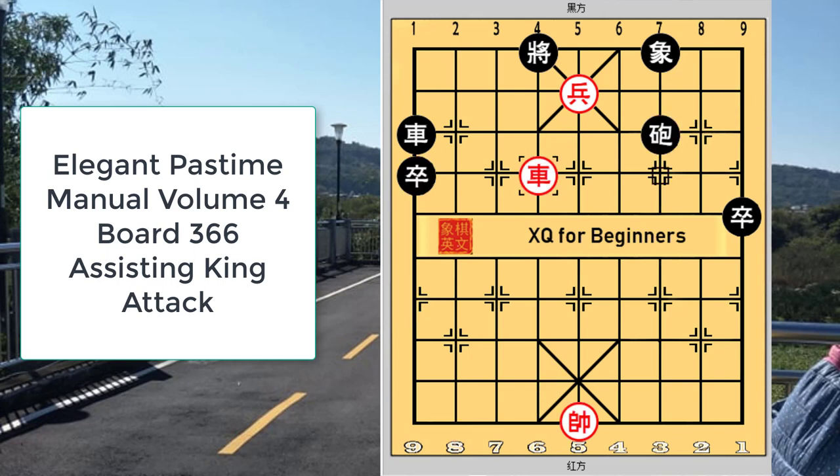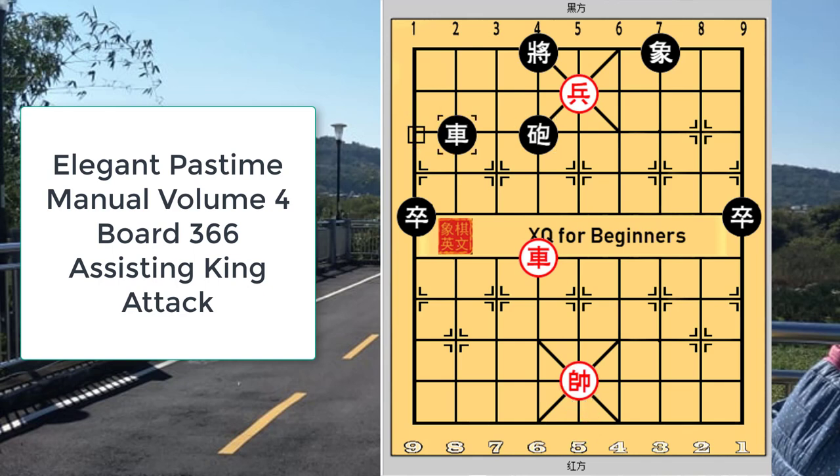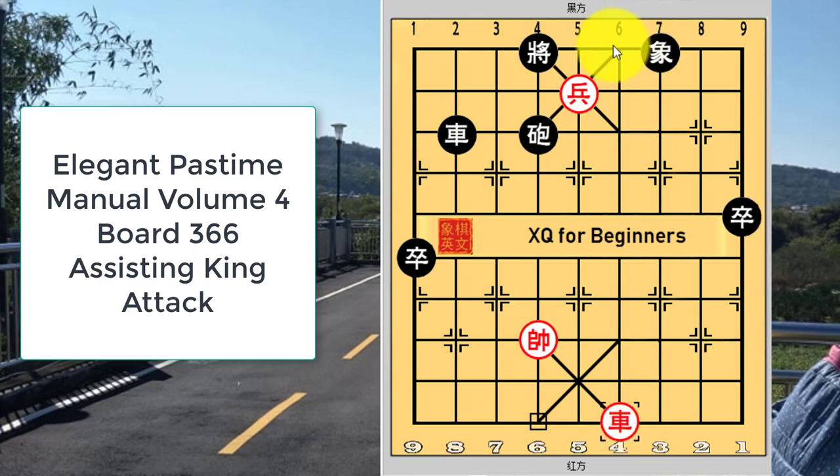Modern day study has suggested that instead of starting with r3=6, red could have started with r3=8 and win in the following manner. Again, the king is used to assist in the attack by pinning the black cannon to the red file. Red would simply move his chariot to the other red file and prepare to checkmate with r4+9.